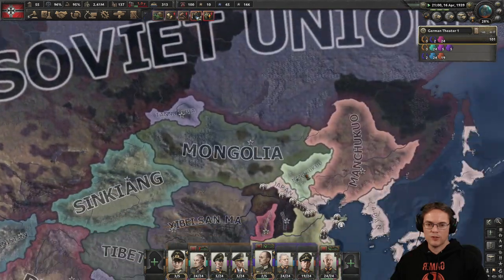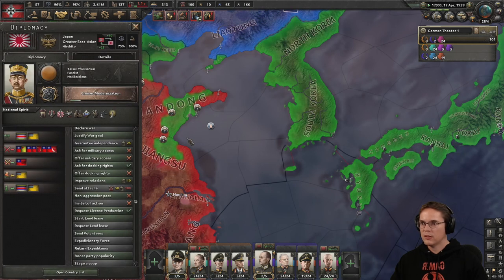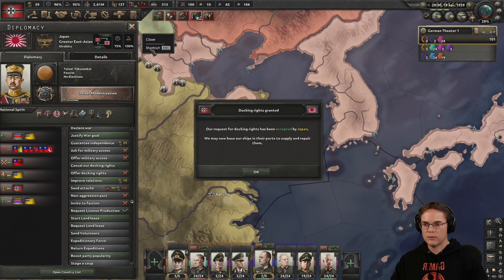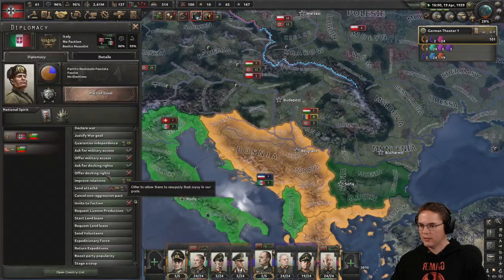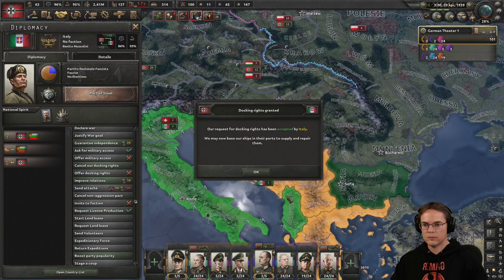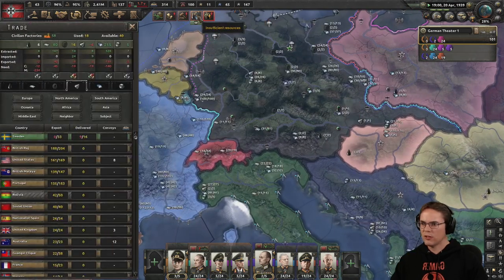What about Japan as well? How's Japan doing over here — it's making some inroads. They like us, that's good. Let's ask for docking rights, not that I plan on basing any navy over there. We should do the same with Italy — ask for docking rights. Might be useful to have.